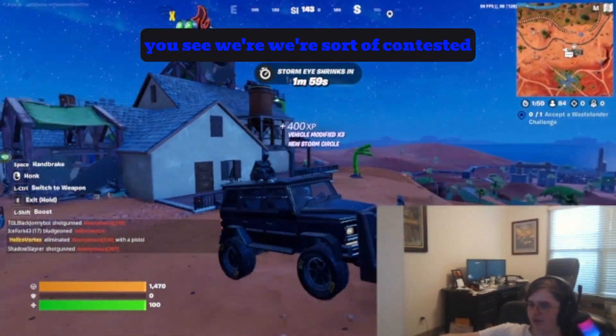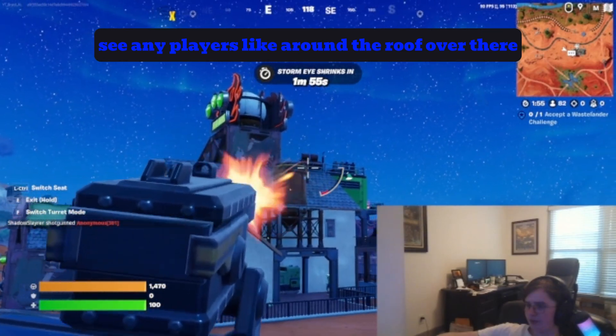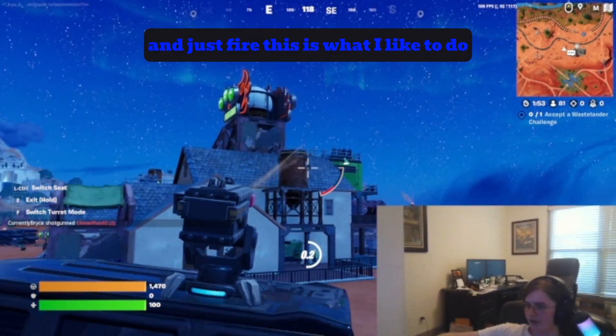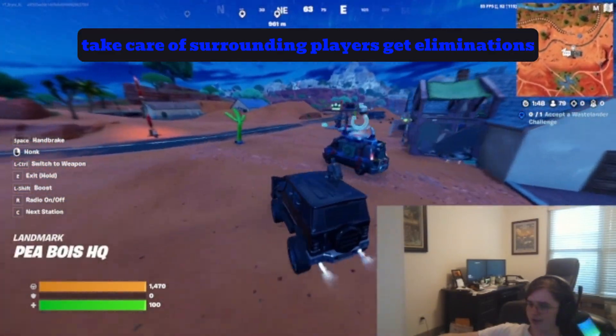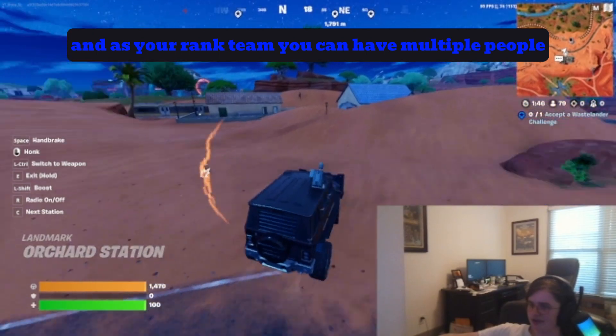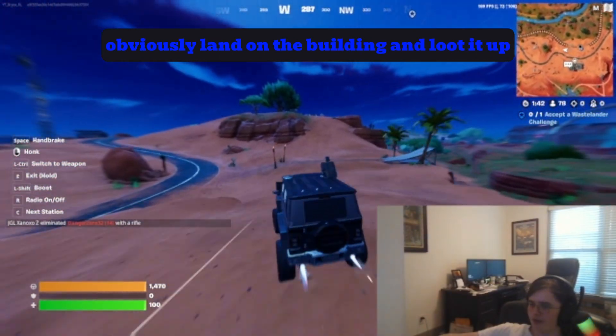You're going to want to land here. We're sort of contested, but not very. If you see any players around the roof, you can just fire. What I like to do off-spawn is just drive around, take care of surrounding players, get eliminations. As your ranked team, you can have multiple people land on the building and loot it up.